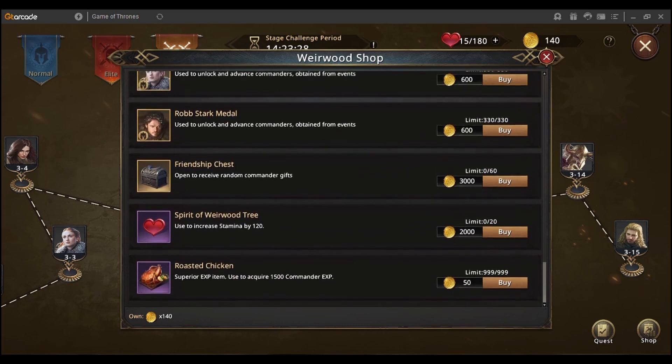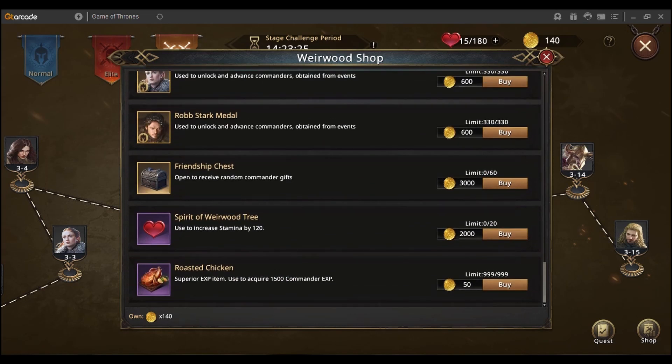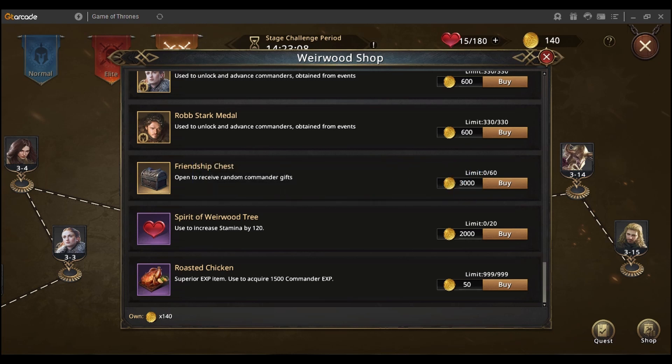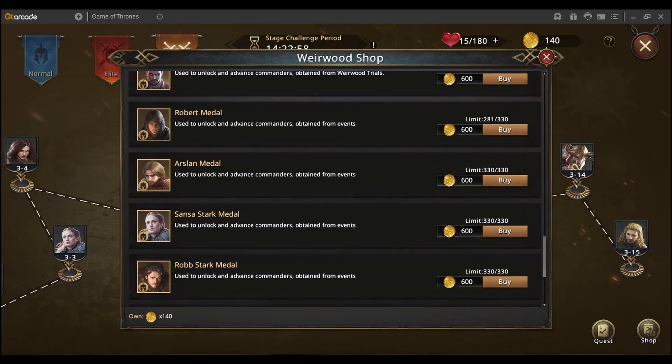When you earn tokens, you spend them in the shop. As a new player, first buy the 20 extra hearts — one heart costs 2,000 points, but using that heart across eight stages at 360 points each gives you more than 2,000 back, so it's a good deal. After that, buy commander medals. As you can see, not all commanders are available here — Arya Stark isn't, for example — but most free-to-play commanders are, and the medals are cheaper here than in the Weirwood Tree.